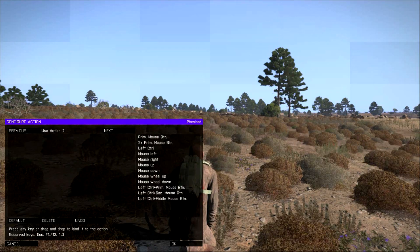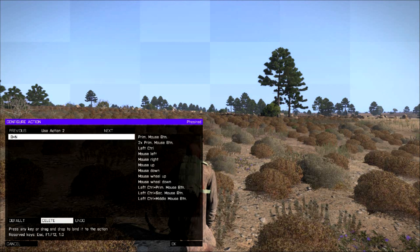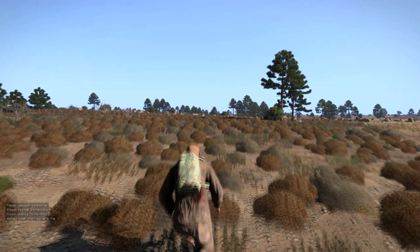So you know what you're doing — action 2, yeah. And then just press space, or whatever you want to jump with. Space would be the easiest in my opinion, but whatever you want to jump with, and then just click OK.